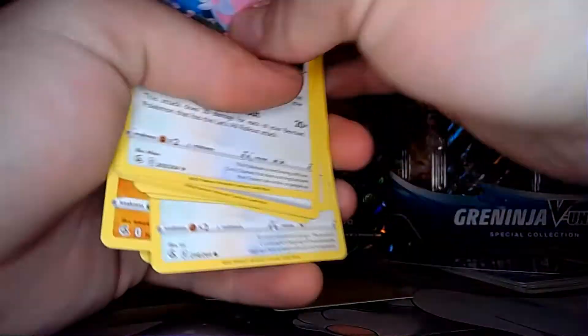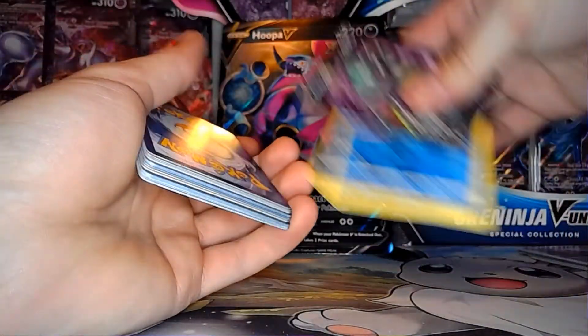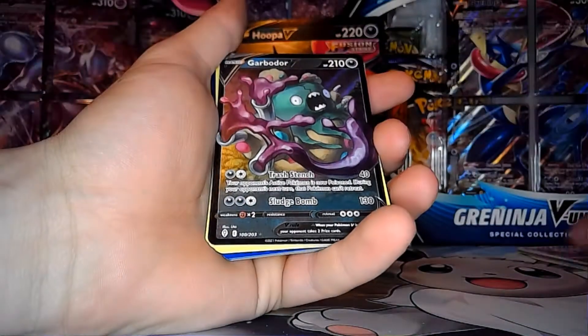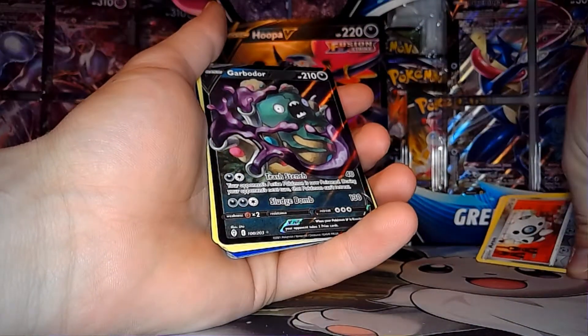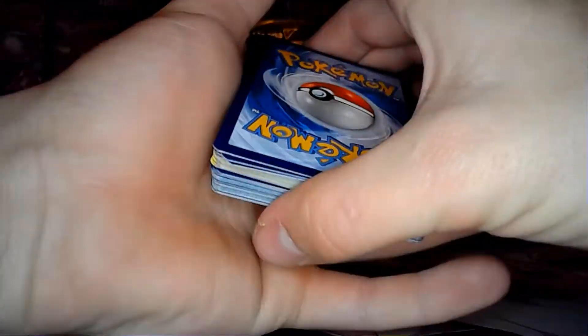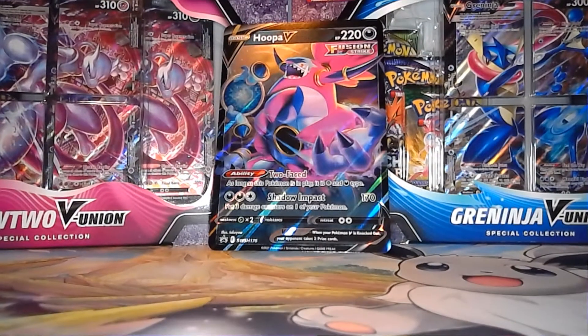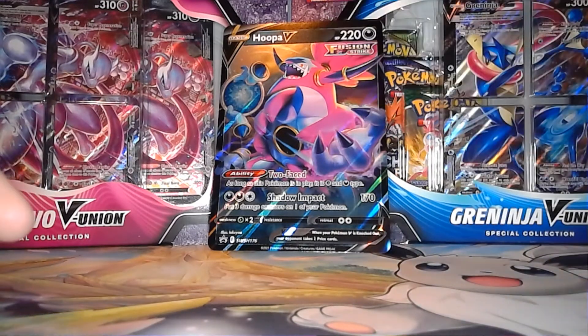If you enjoyed the video, like and subscribe. We have Toxtricity from Fusion Strike. Then we have a Garbodor V from Evolving Skies. And then a no-hit from the Chilling Reign. Oh, nice red!